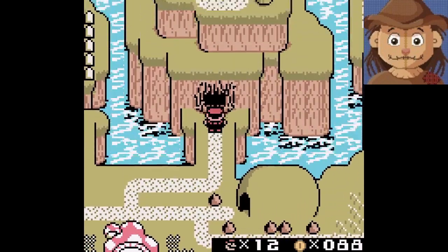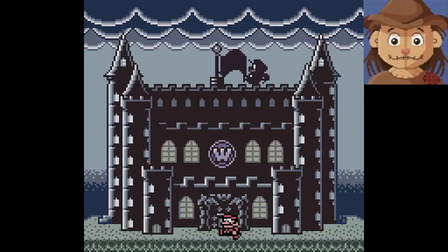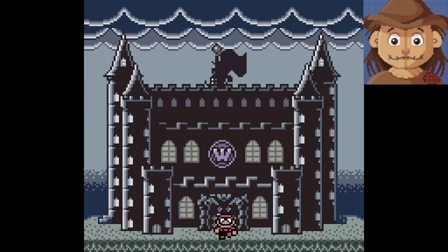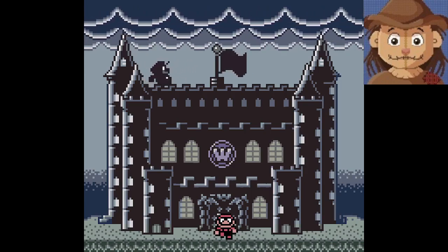Our goal here in this game is to get the six golden coins, and the reason for that is here at this mansion. We see a door with a bunch of indentations — those are where the six golden coins go. And who could that be on top of that building, I wonder? What does a W mean? Man, I sure don't know.